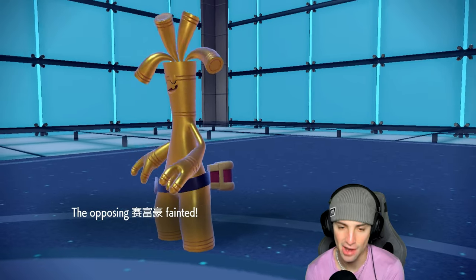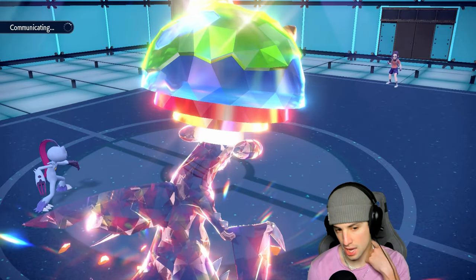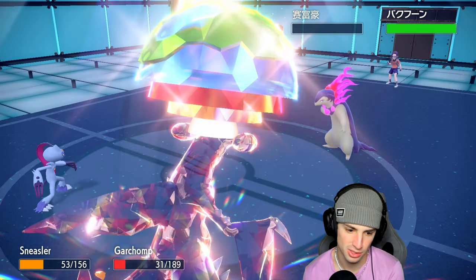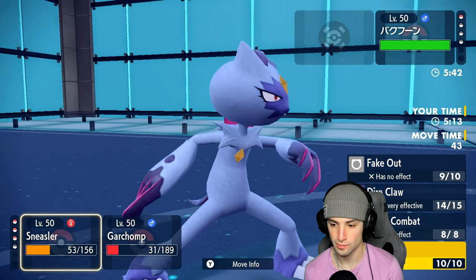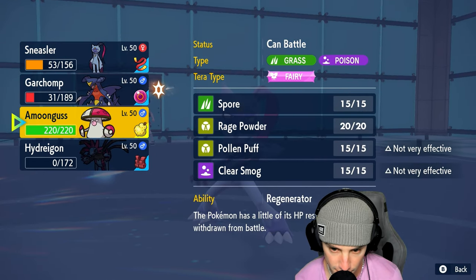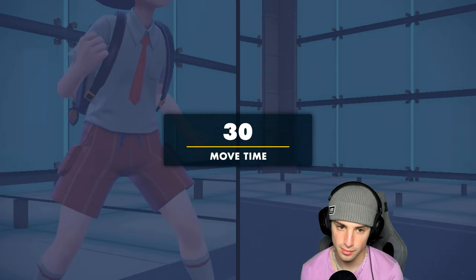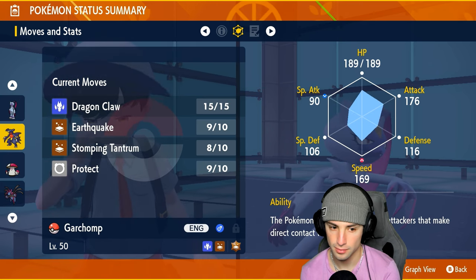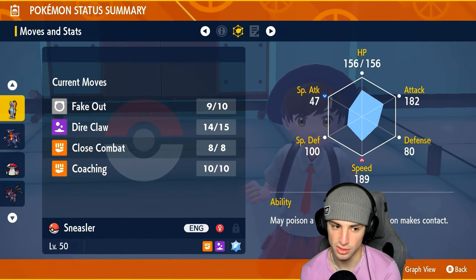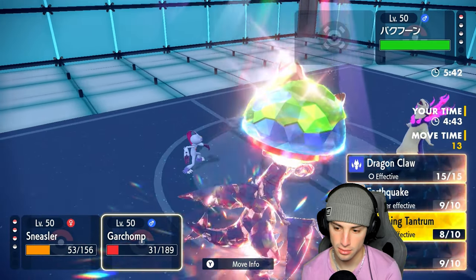It's down to a nice little 2v1 situation and we're sitting good, with Amoonguss in the back end as well. I still have Focus Sash which is good. Do they outspeed me? We might lose this — you might even be faster. Not looking good for us, so I'll just protect Garchomp and see what he ends up doing. I'm curious to see the speed. Sneasler's going to outspeed — can I put you to sleep? Crit, paralyzed — that's great! Garchomp can now outspeed.